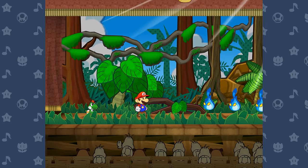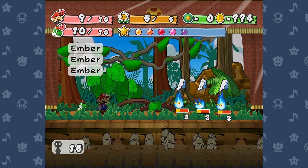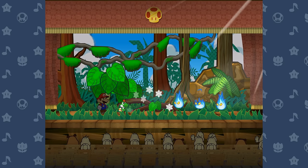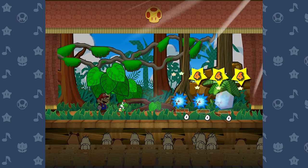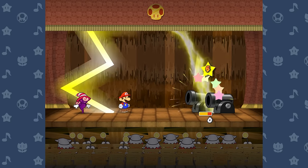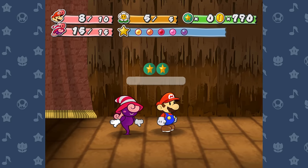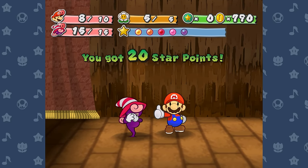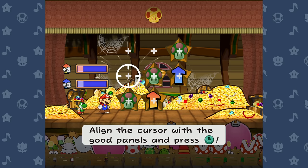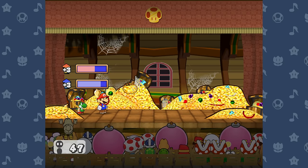The few required normal enemy battles in Chapter 5 are trivial. I killed three different sets of Embers across Keelhaul Key with an Ice Storm and a Thunder Rage every single time. There are also some Bill Blasters in Pirates Grotto that I killed with Thunder Rages since you have to pass all of them twice. Cortez is definitely stronger than Dupliss and probably technically stronger than Macho Grubba, but Power Lift makes him easier than Grubba was overall.